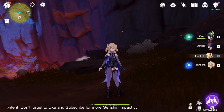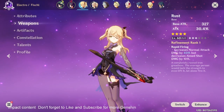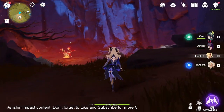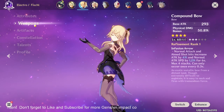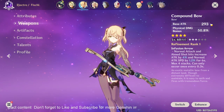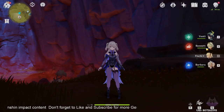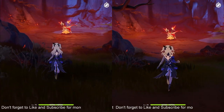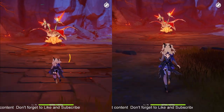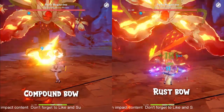First things first, currently I'm using my level 70 Fischl as my main DPS, and both the Rust Bow and Compound Bow have the same refinement and weapon level, which is refinement level 1 and weapon level 60. And obviously, they are both 4-star weapons, which means they do have the same scaling when you upgrade them. Let's do the comparison now.